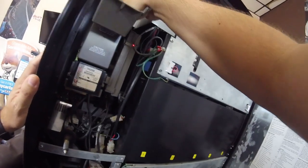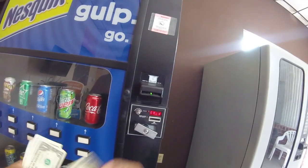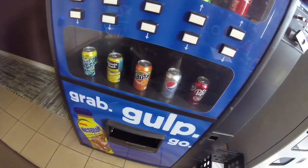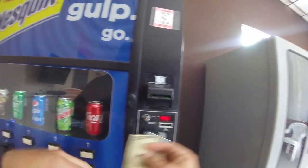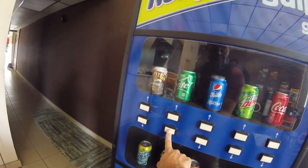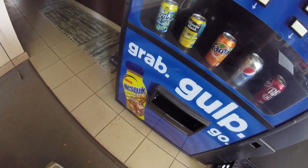Next we're going to try the lemonade to make sure it's working properly, then follow it up with Brisk Iced Tea. Press lemonade and it gave us an Orange Fanta. Try it one more time - another Orange Fanta. That means we've got something wrong in our programming.